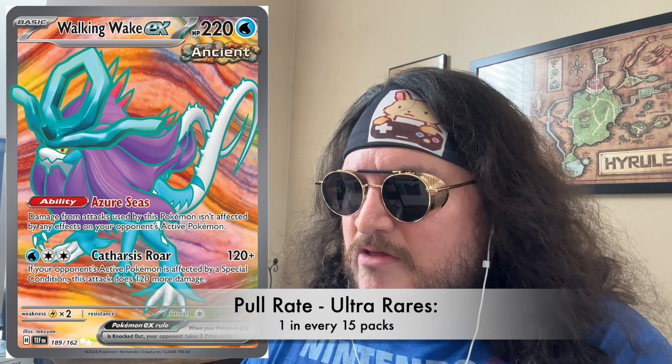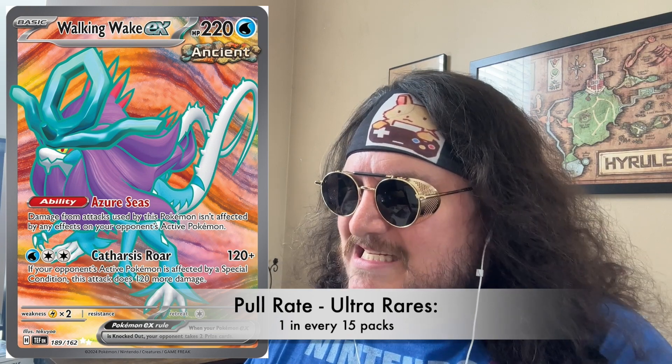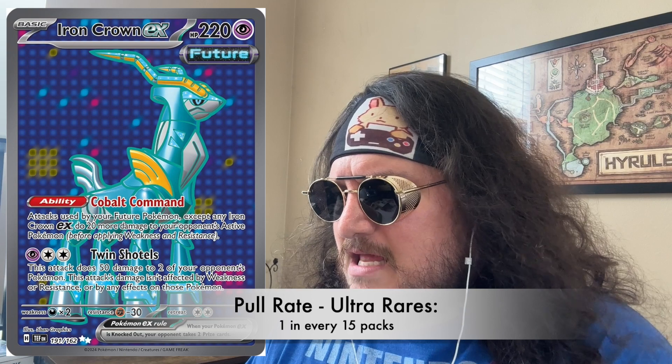What we're more interested in is everything after that. Looking at the ultra rares, you have a one in 15 pack pull rate, and there are 18 of them. Pricing it out on TCGPlayer, you get the major legendary Pokemon that make up the set — Gengar, Scizor, Incineroar. The Gengar is probably the most valuable at about $12, and the Iron Crown is sitting at about $13.